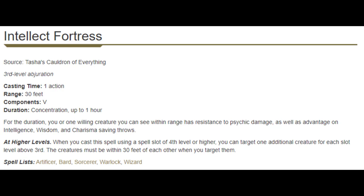Intellect Fortress has a good effect, but because it only affects one person it's really limited in its usefulness. When we're upcasting it higher, sure it affects more people, but we're getting to some really high spell slots to get your whole party to have all these benefits. Too niche for me — it's a pass.